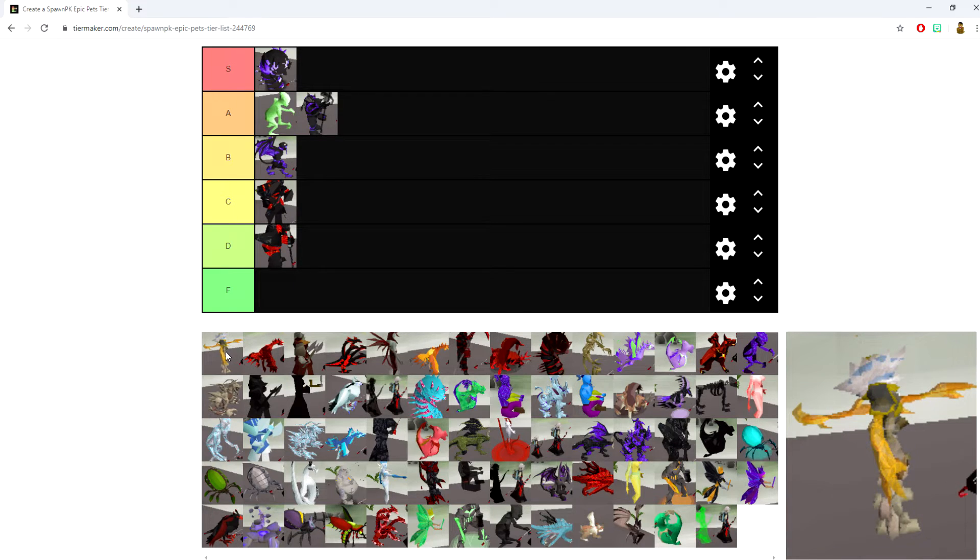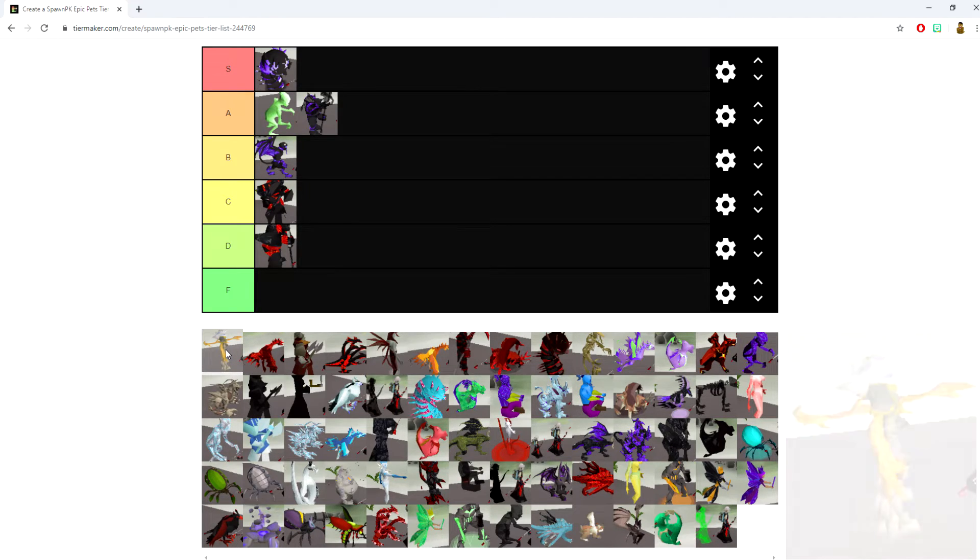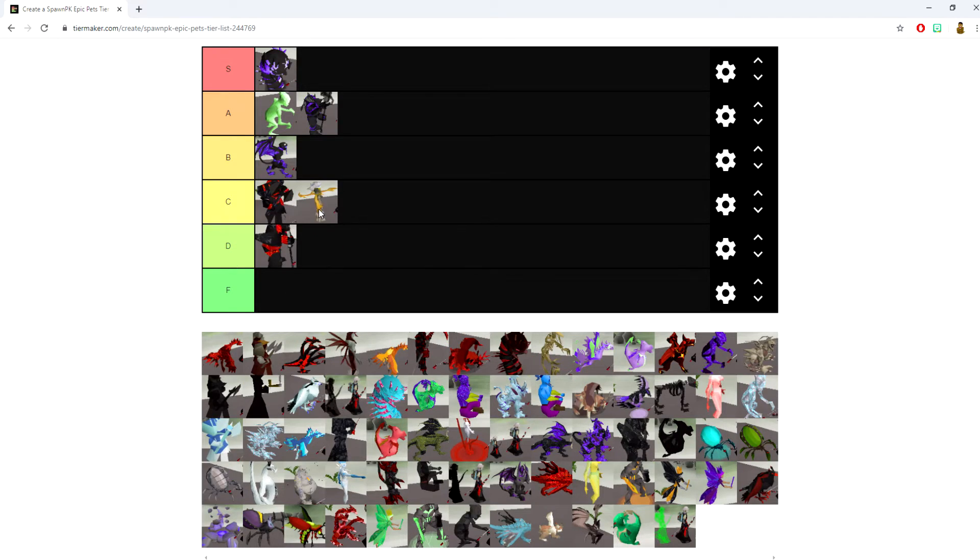The Balanced Spirit pet combines all three spirit pets into one — plus 5 health every 30 seconds, plus 5 prayer every 30 seconds, plus 10% special attack every 30 seconds, venom immunity, and plus 20 run energy every 10 seconds. It's a unique pet and I love using it as a primary or drop pet. I'm putting it in C — not much damage potential, but it is one of the more useful utility pets.